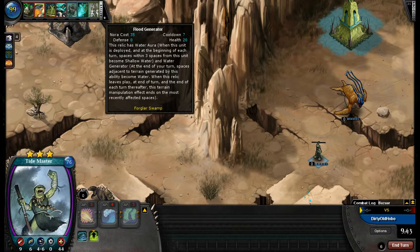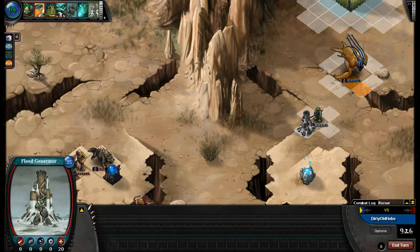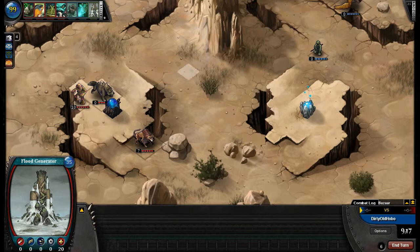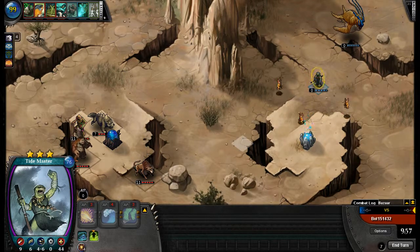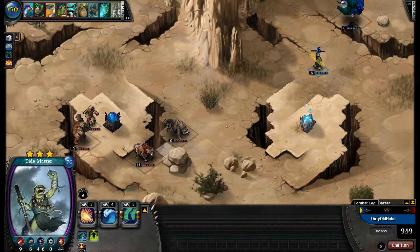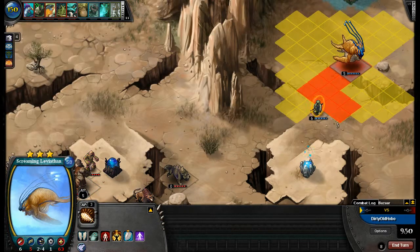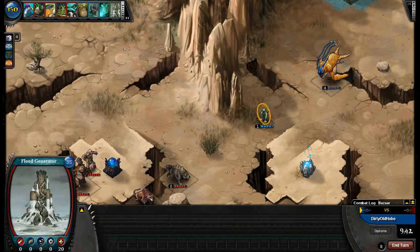The relic has water aura, and when deployed the three spaces around it become shallow water, and water too. Each turn, space adjacent to terrain generated by the ability becomes water as well. So basically this will create water everywhere. I think I won't place it there because it'll get in the way — I'll place it right here-ish. I'll send the Tidemaster that way, and I actually think I will save Nora to summon more units.